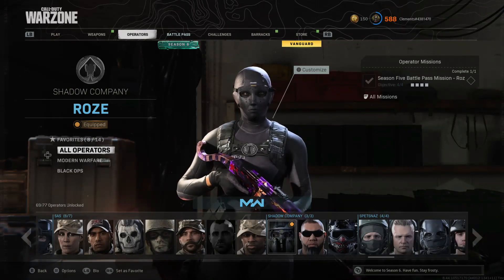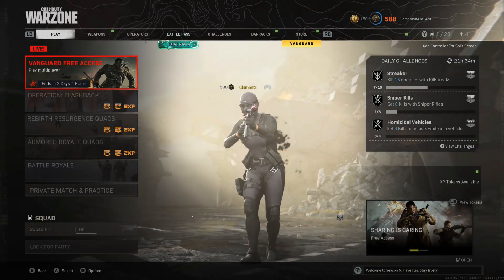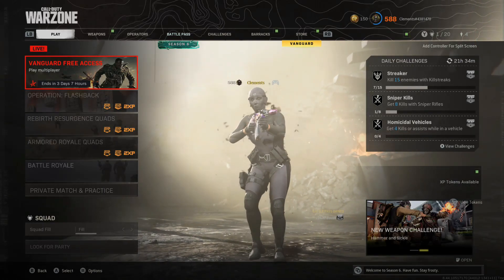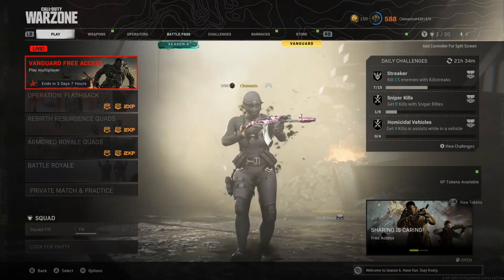The vault pack will be priced a bit more than the original — for people like me, the Rose skin during the battle pass cost around eight British pounds, but if it returns as a vault pack in the store it would likely be a full £20 bundle. It's a bit cheeky of Activision, but they know these skins are in high demand and people will pay it.